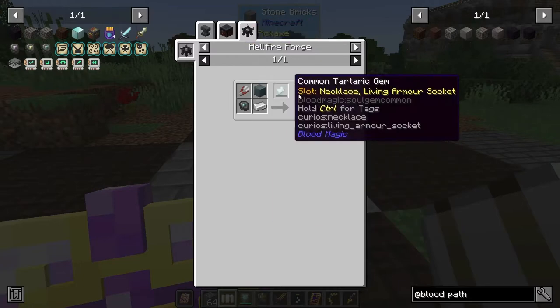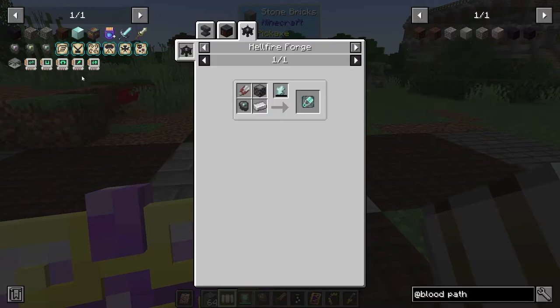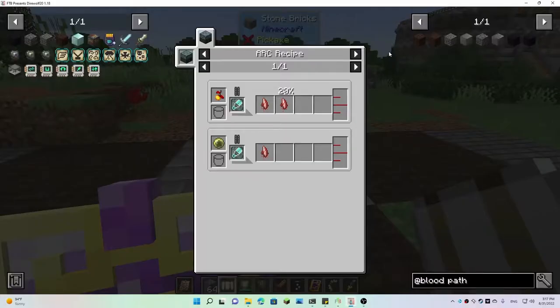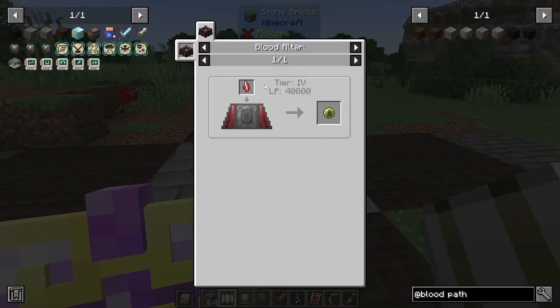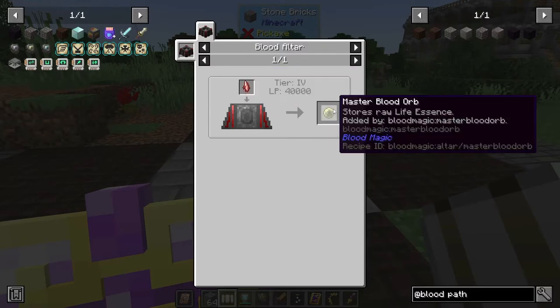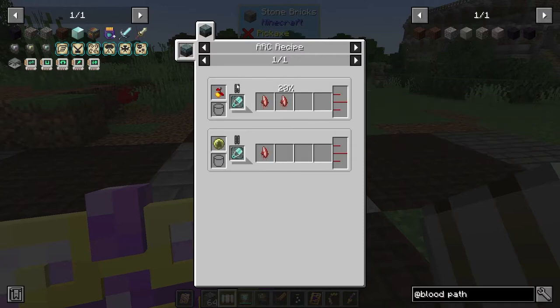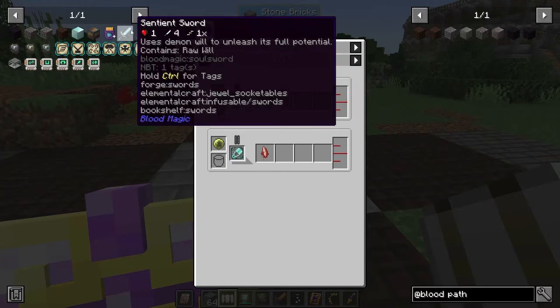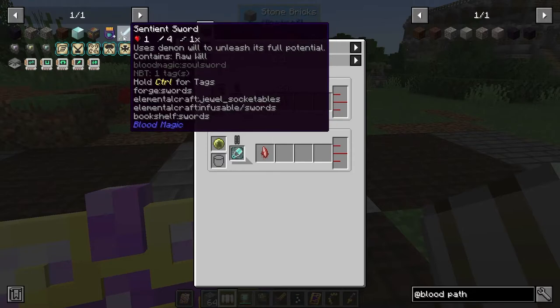Does that mean I could make it without getting the tau? If you make the shears and put the master blood orb in, you have to have had a weak blood shard to use it, so you have to have the saturated tau, and that's what you have to go to the demon realm for. Before we do that, we need to get the sentient sword so we can be gathering will while we're over there battling.